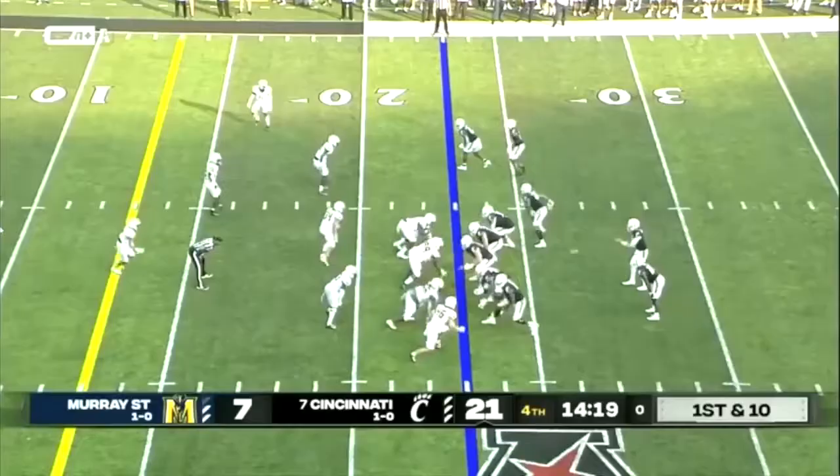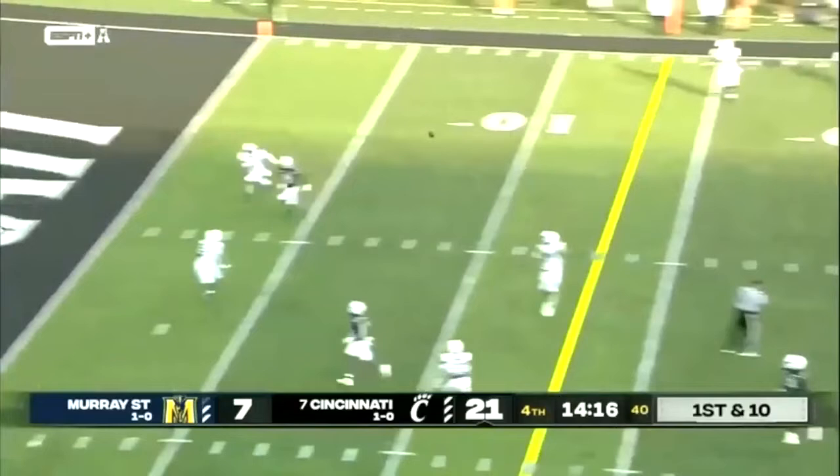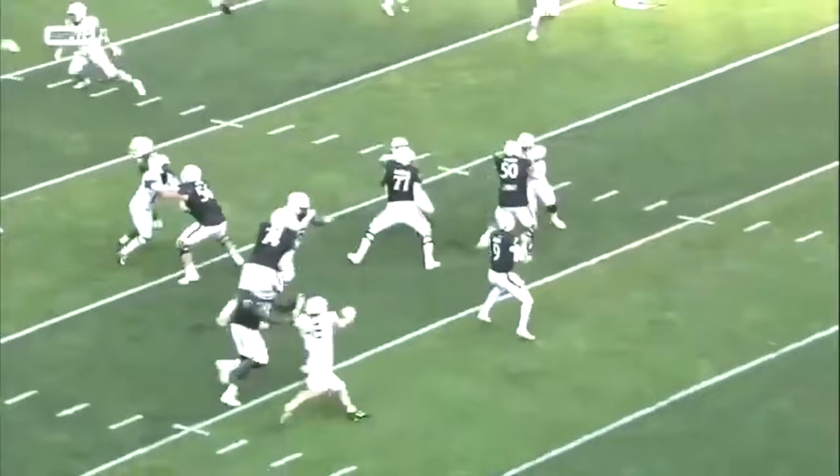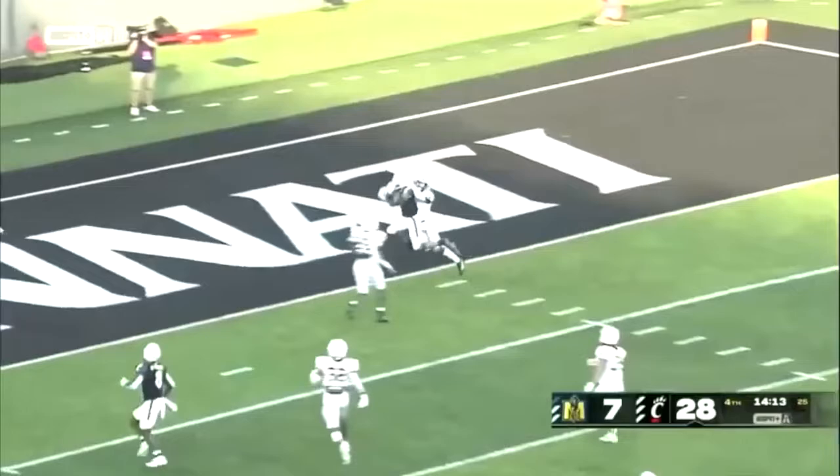Window throws — perfectly placed between the corner and the safety. It's hard to do it any better than that. Here's another angle: this is NFL, you've got two defenders bearing down, and he puts the ball right in the middle. Six points. Great job by Ritter.